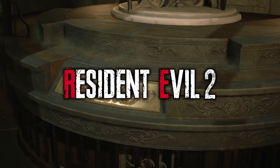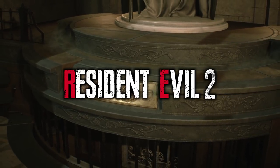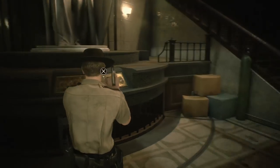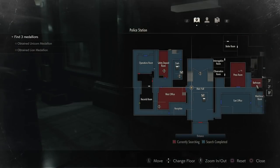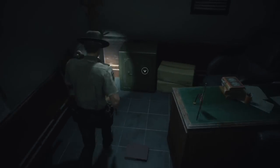Welcome back to Resident Evil 2. So when we last left off, we had located the Unicorn Medallion, and now we're just going to make our way over here through a spade door that we had opened a little earlier, because we do have the combination for this safe.